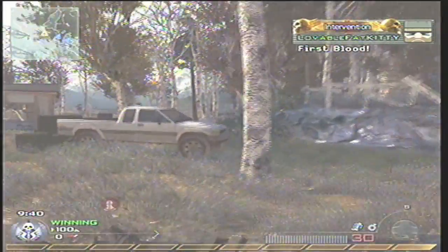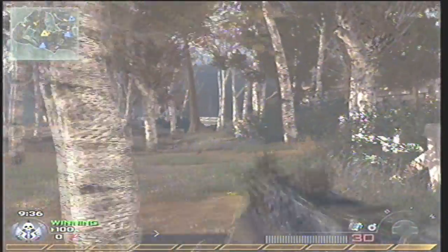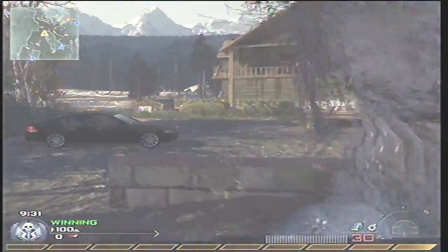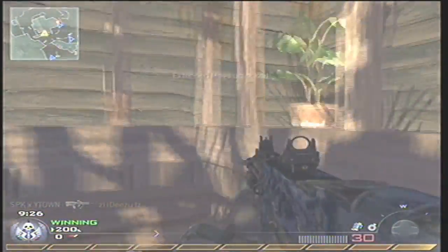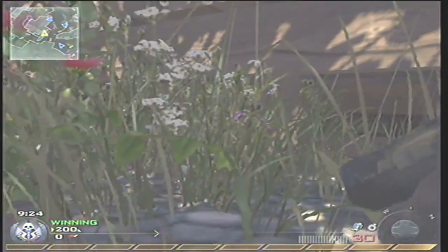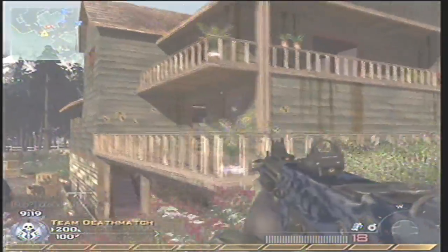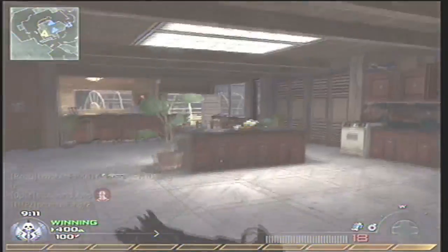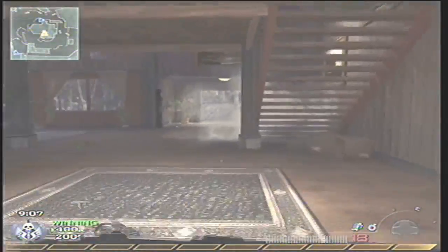I changed up my killstreaks for this one because there's a smaller team. When you go into a Team Tactical match you've got different game types — Capture the Flag, Search and Destroy, Demolition, Sabotage. When you only have four people, you kind of want to know where the other team is. They could be spread out anywhere on a big map like Estate or Afghan, so you definitely want the UAV to know where those people are and help out your team.